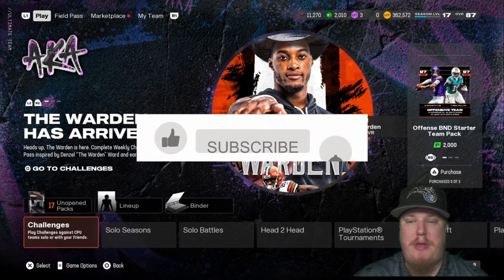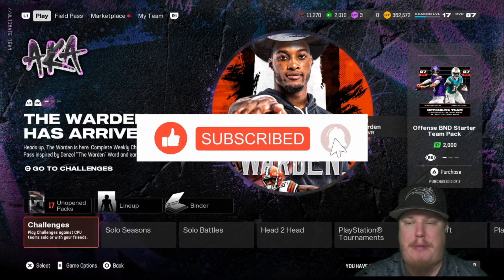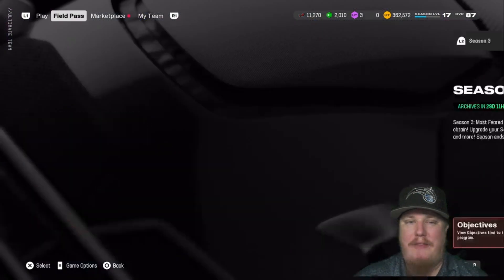Before we get into the content, do me a favor — drop a like, smash that subscribe button, and tap that bell notification. We've still got content galore heading your way this week: Most Feared, Redux, Team of the Week, and Legends, and you know EA is always going to bring more content to the table. So make sure you're subbed to the channel and have that bell notification tapped so you know when those videos go live.